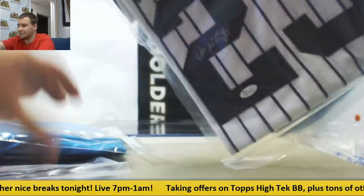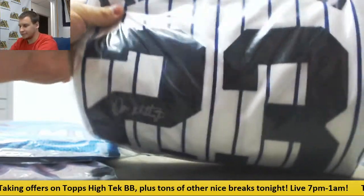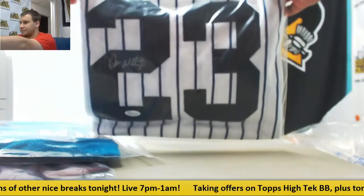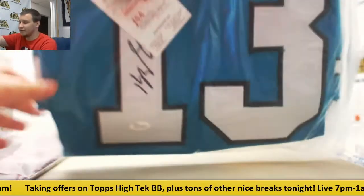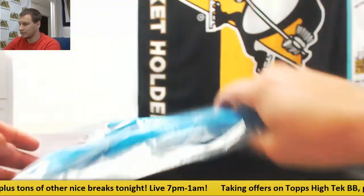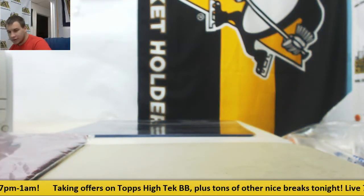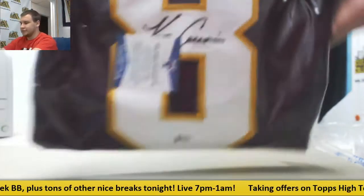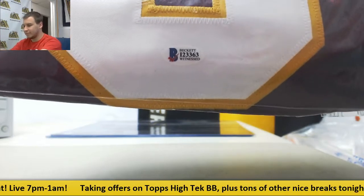Alright, three jerseys. First one is going to be a Yankees jersey — Don Mattingly, JSA Authenticated, pinstripe jersey. Second jersey, a little outdated now — Kelvin Benjamin, Panthers jersey, JSA Authenticated. And the third one is going to be a Redskins jersey of Kirk Cousins. I wonder where he's going to be next year. Beckett Witnessed Authenticated.